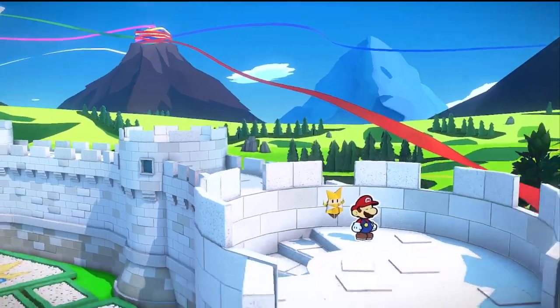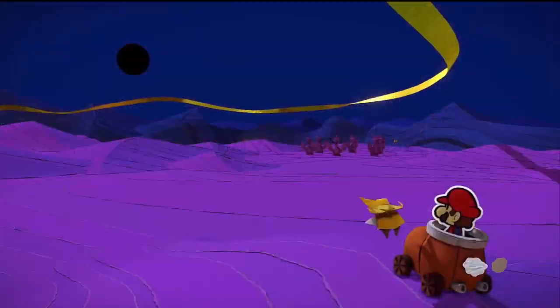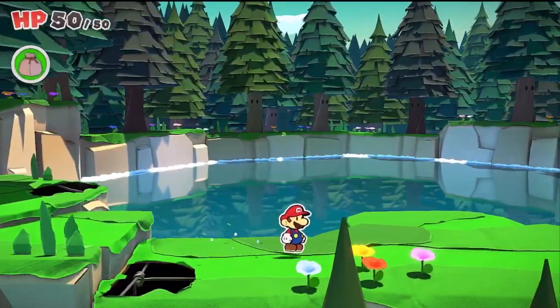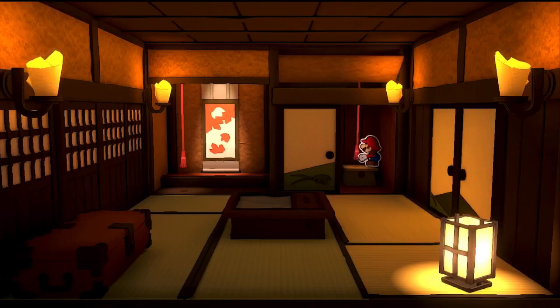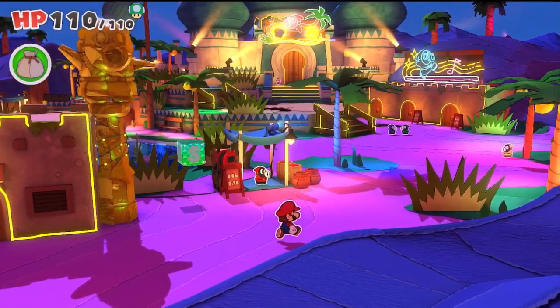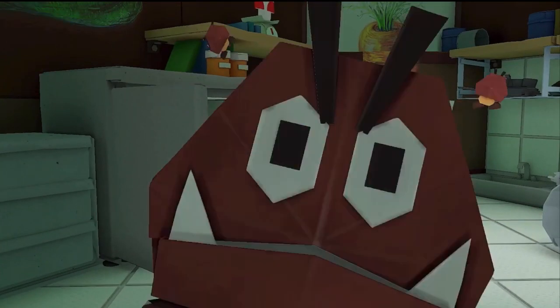Mario sets out on his latest journey around the world, searching for the ends of five massive streamers that have unfurled from Peach's castle. A forest spring, an autumn mountain, a ninja-filled mansion, an underground sewer system, a desert oasis. Untold trials await Mario in an array of captivating landscapes.